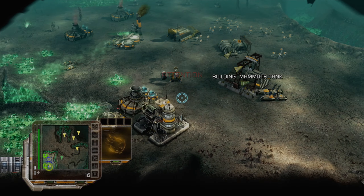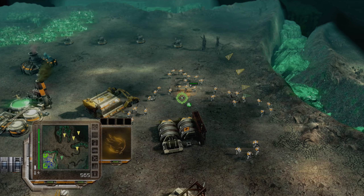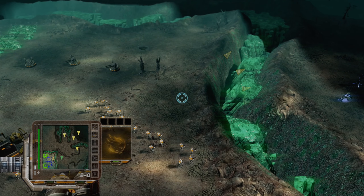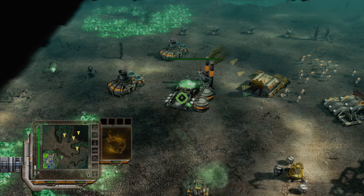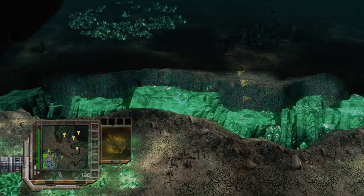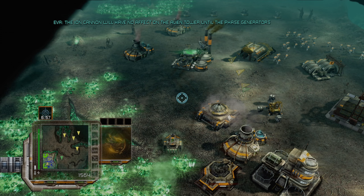I guess I should have just built a second refinery here. These guys will help me out defense-wise. Why is it not saying 'building Ion Cannon' there? I know it's a support structure, but we could still say that. We always have insufficient funds, but we're gonna have sufficient funds here soon. The Iron Cannon will have no effect on the alien tower until the phase generators are destroyed.